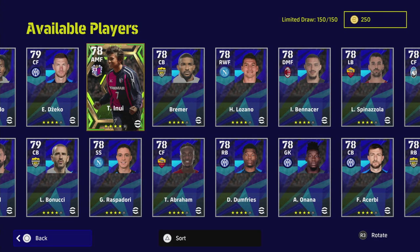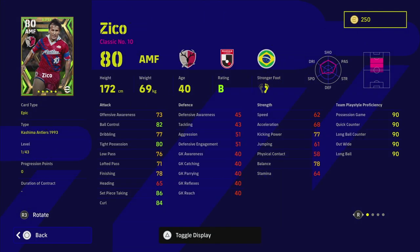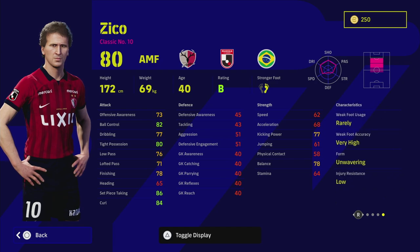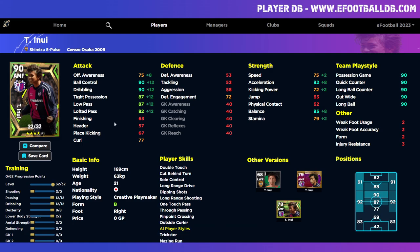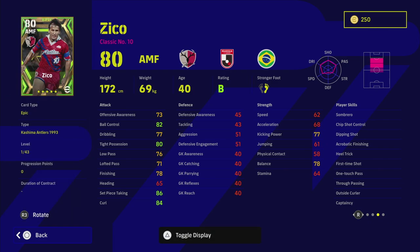Last but not least, we have Zico. He starts at level 80 but goes to a whopping 95, and depending on play style you can get that even higher. As a classic number 10 you need to play him differently than typical AMFs. He's not going to have that speed or acceleration — unlike Inu who is all about being zippy with the ball. Zico is all about slow, measured pacing and passing — he won't be rocketing around the pitch, just sitting in the pocket, kind of like Riquelme or Ronaldinho without the pace.